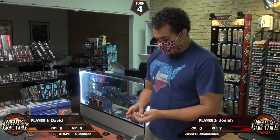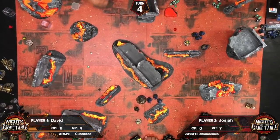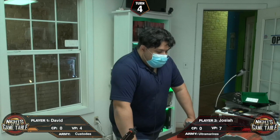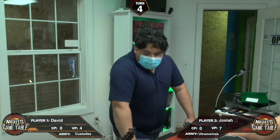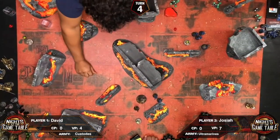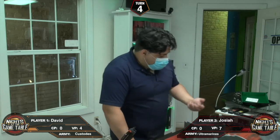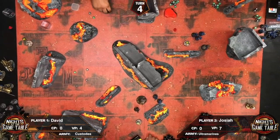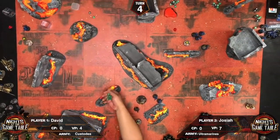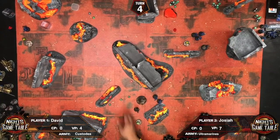Shooting: plasma on overcharge. Emperor's Auspice — no rerolls. One Hellblaster dies from overheating. Wounding on twos, then threes — but with plus one to wound from the Chaplain's prayer. Five wounds, then five — three fail, four fail. Two Sisters fall with no rerolls. The Custodes should maybe be a little afraid of Primaris. Good game.